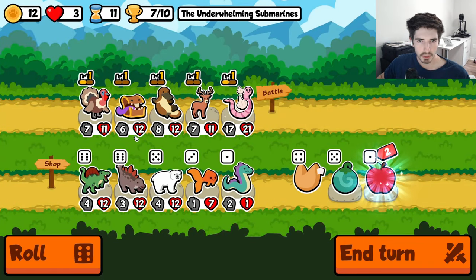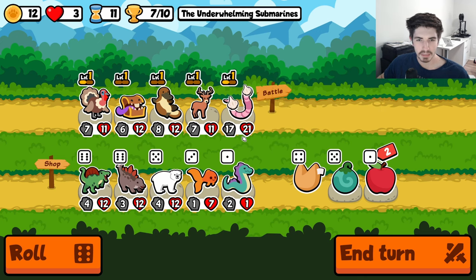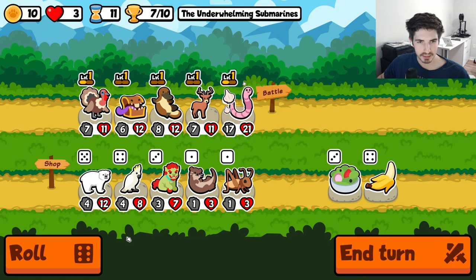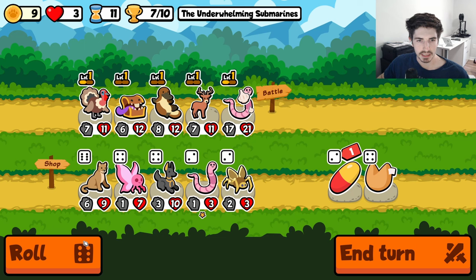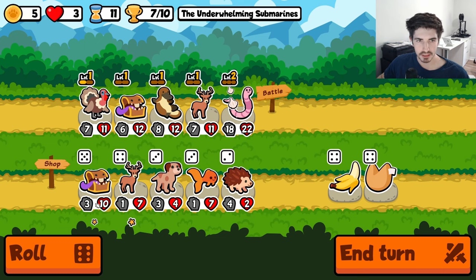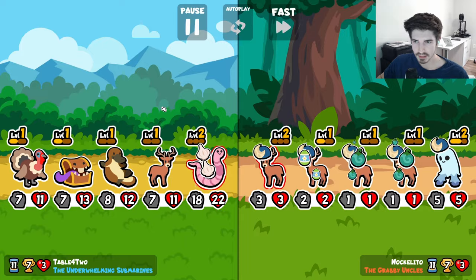We accept this loss with open arms — we have plenty of hearts. We were winning a little too much. Here's how it's going to go: the worm, as much as it hurts me to say, the worm probably needs to go. He's not going to go quite yet — we need a good replacement. He definitely doesn't belong. I think if we commit to selling the worm right now, we're just going to lose a bunch. And I know losing is okay, but we want to eventually win — it's part of the challenge.